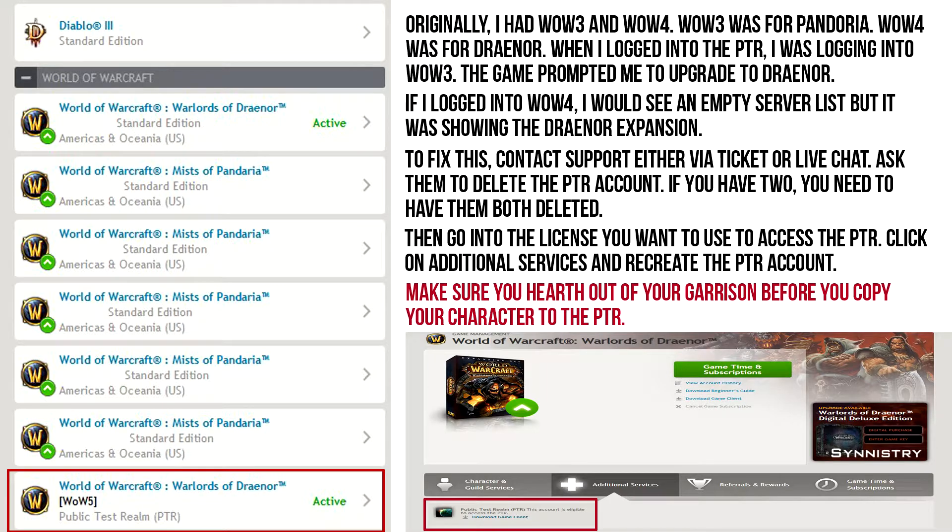They will delete it. Then what you're going to have to do — which you see on the right-hand side — go to one of the licenses, like mine is the Draenor one at the top on the left-hand side. When you click the active one, then go to Additional Services, and you'll see the Public Test Realm. At that point, it'll say create one or add one or something like that. When you do, you'll get your WoW version number — for me it was five.